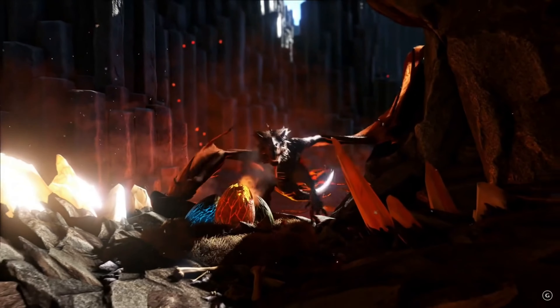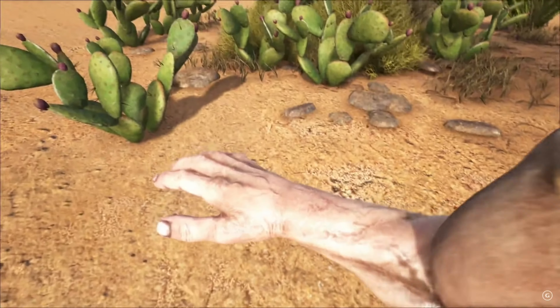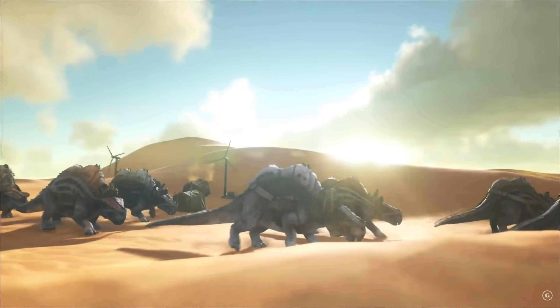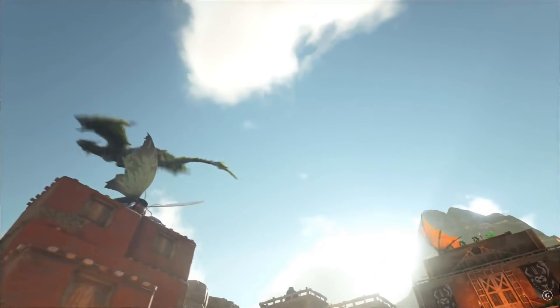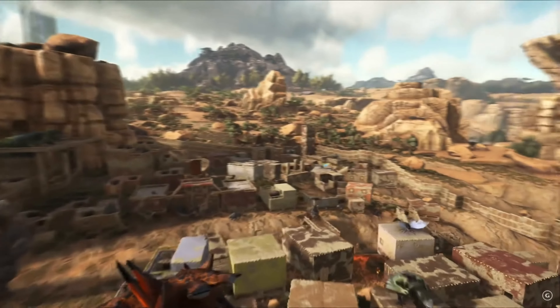In summer of 2016, survivors on ASA logged into the desert map for the very first time and faced their hardest adventure yet. They entered a world entirely different from the island, with raging storms that knock out your power, giant beasts in the sand and sky, and no easy spawn anymore. And in just a couple of weeks, we are going to be starting that same adventure again on April 1st.